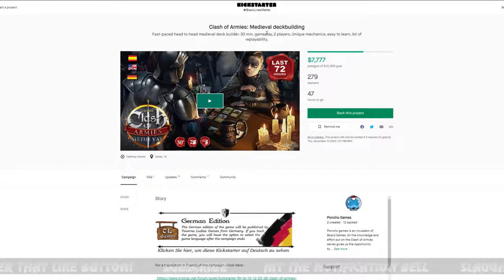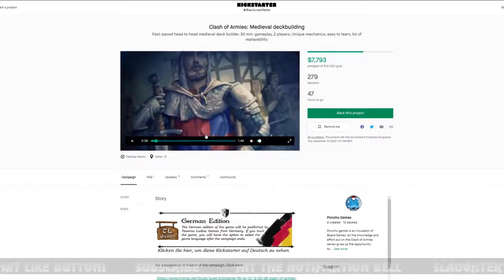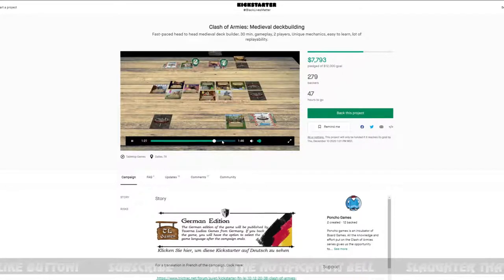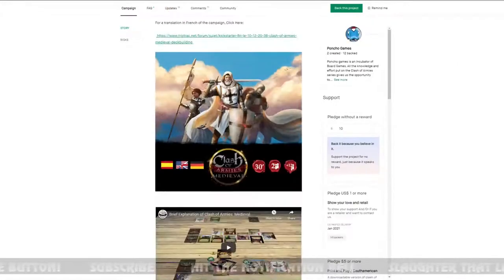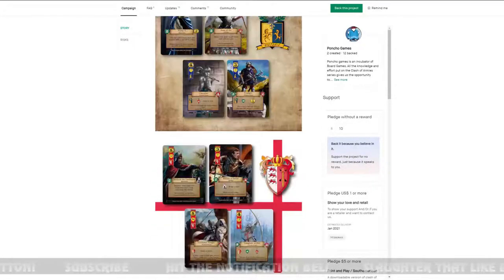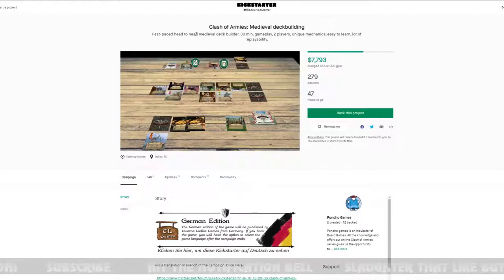Next is Clash of Armies — a medieval deck building game for two players, 30-minute minimum. It reminds me of Gwent from The Witcher video game, where you play the tabletop card game at the tavern. They actually made a physical copy of Gwent too. Not for me right now since I need someone else nearby to play two-player games. Check it out if you have at least one other person to play with and enjoy medieval deck builders.